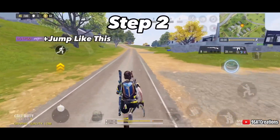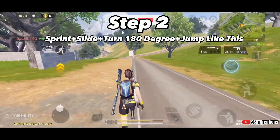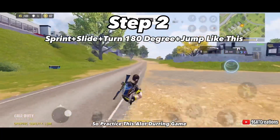Step two: sprint, plus slide, plus turn 180 degrees, plus jump — like this. This requires a lot of practice, so practice this a lot during the game.